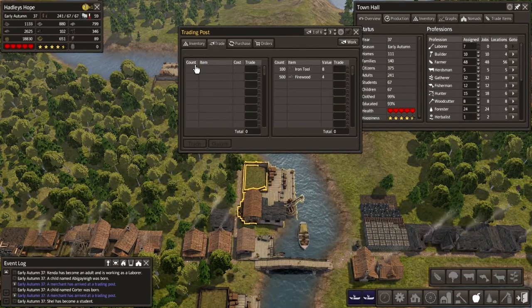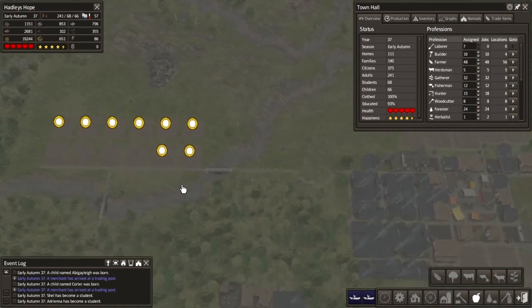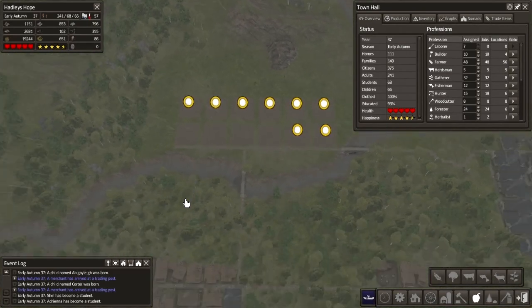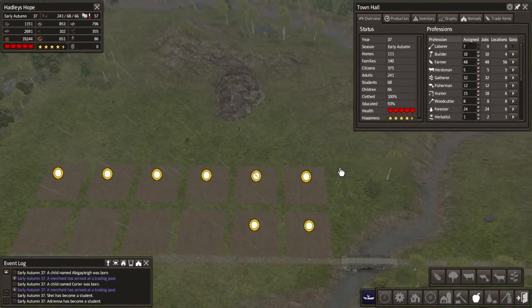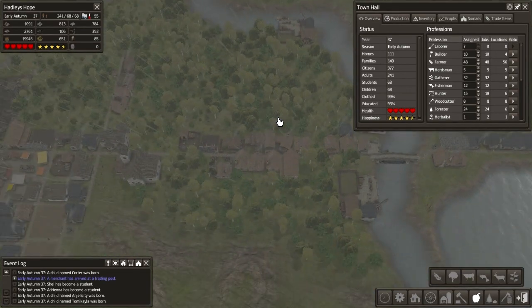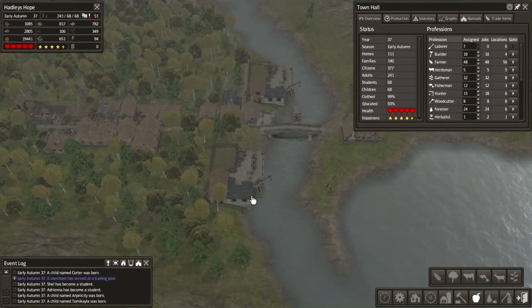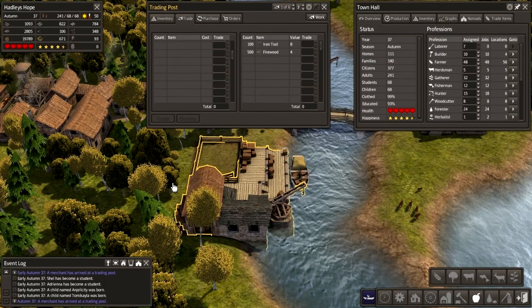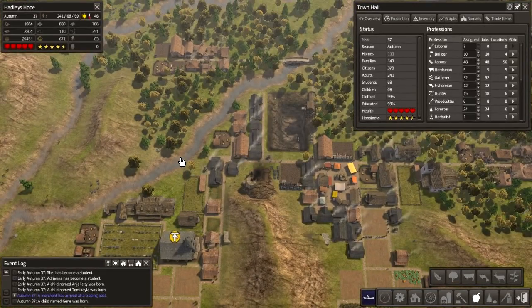Yeah, let's just dismiss him — we've got plenty of clothes stored. We could do with some housing around here though, so people don't have to walk too far. We'll think about that later. We're actually coming up on 22 minutes, so I think what we're going to do is call the episode here after we've checked this trade guy. Come on, get docked. There we go — what have you got for us? No, nothing. Okay, so we're going to call this the end of the episode here, guys. As always, I hope you've enjoyed watching this. I'm out for now and I'll see you soon for some more Banished. Peace.